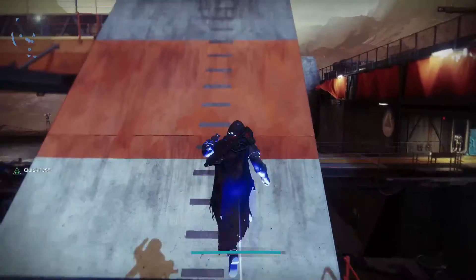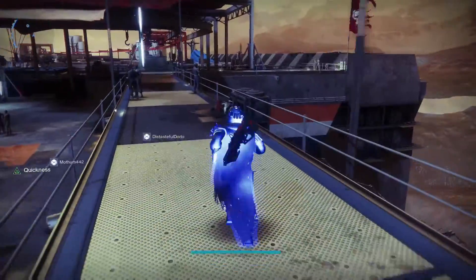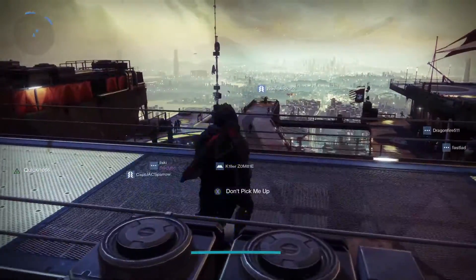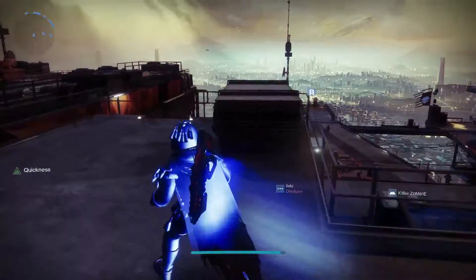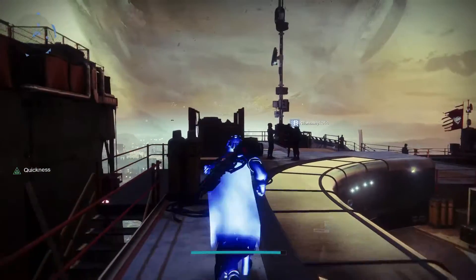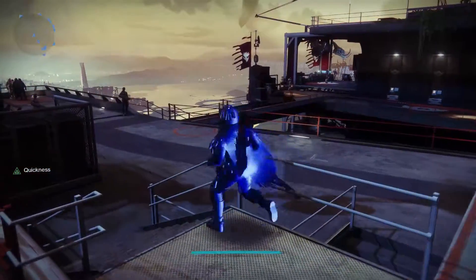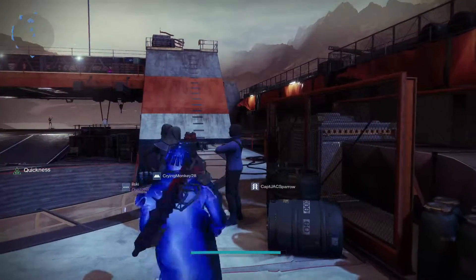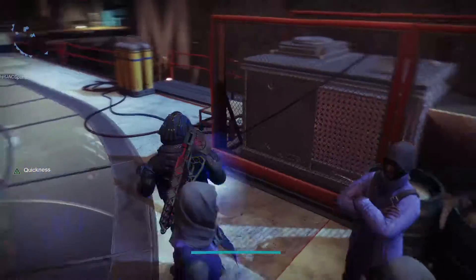Basically, the Floor is Lava challenge: you come up to this scrap right here, hold X — or whatever button on your platform — and your character will glow red. You'll then see a light beacon shining either in the middle of the bridge or up there. Once you get it, you'll be able to jump extremely high and move a little faster.